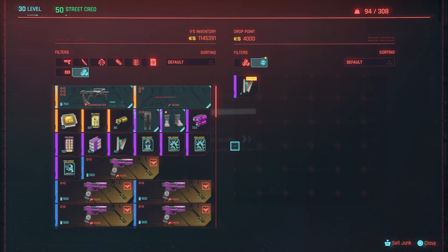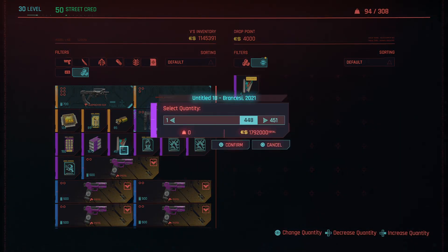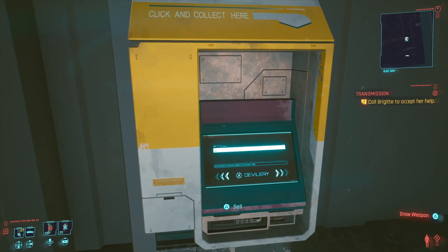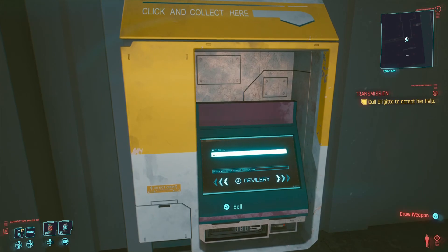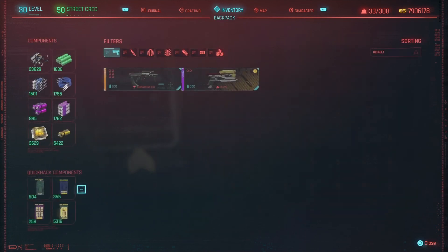Once you get done selling them all, you will have however much money you put into it. Some time has passed and I'm ready to show you exactly how awesome this exploit works. Right now I have gathered 7,906,178 eddies. I've also spent a substantial amount of them on legendary upgrade components — a thousand a piece — legendary item components, another thousand a piece, quick hack components, and some other stuff. I'm probably going to go around buying some ridiculous stuff now.